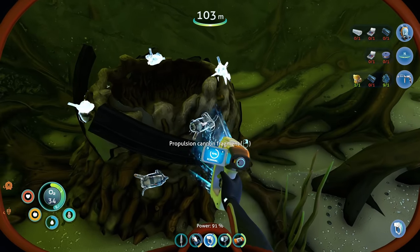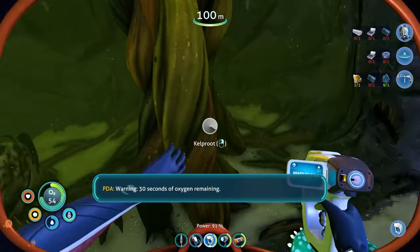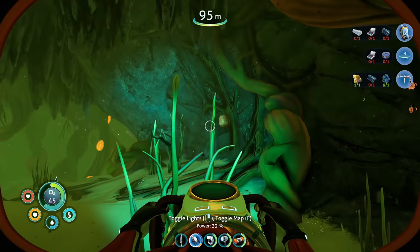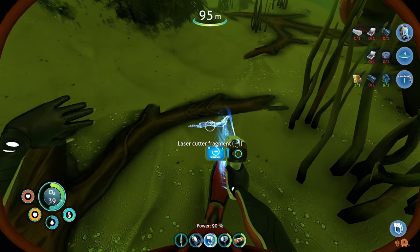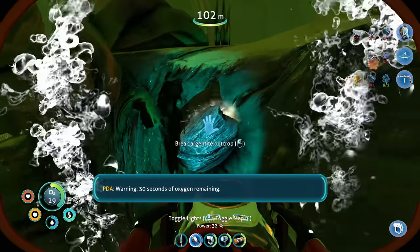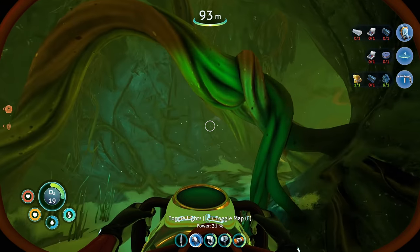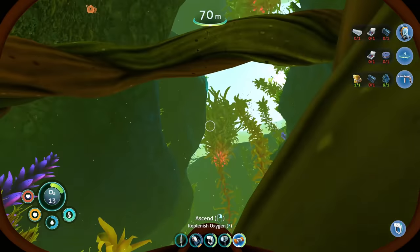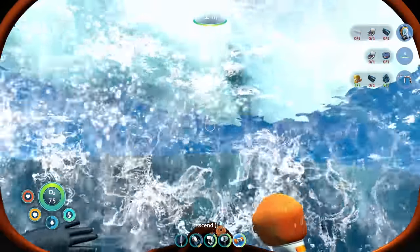Propulsion cannon fragment — heck yeah! 30 seconds of oxygen remaining, grab that. More silver, more gold. Laser cutter fragment — heck yes, one of three for that as well. 30 seconds of oxygen remaining, there's stuff everywhere. We gotta get out of here. Oh shoot, this is going to be a close one — up we go! We almost had enough height to jump on top of that, that would have been epic.